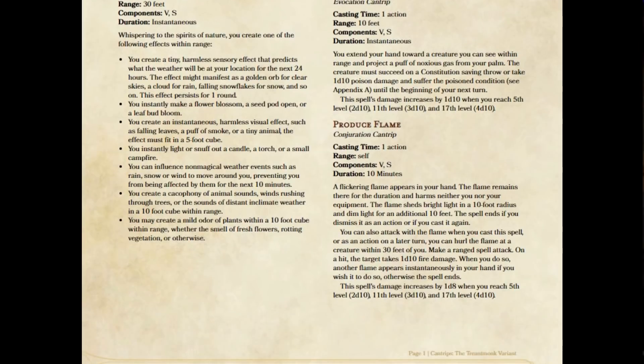That brings us to Produce Flame, a druid cantrip. What you would do is cast it, create a ball of flame in your hand, then if you wanted to make an attack with it, you threw it, and that ended the spell. Now there were a few problems with this. It is the only ranged cantrip a druid gets in the Player's Handbook, though the range is actually no more than Thorn Whip, which is a melee cantrip. One of the purposes of this spell was to create a light source, but as soon as you make an attack roll, you're throwing away your light source and suddenly you're in darkness again. And considering this spell had such a terrible range, the damage was pretty bad — it did 1d8 damage.